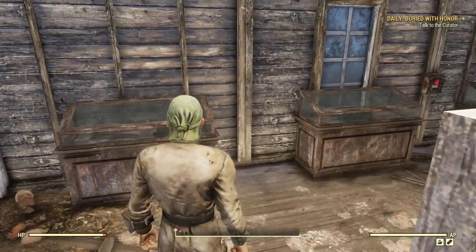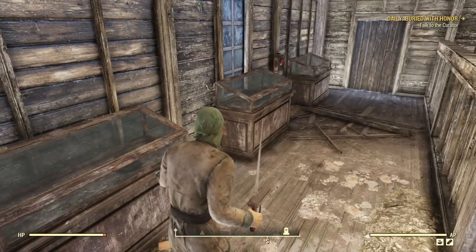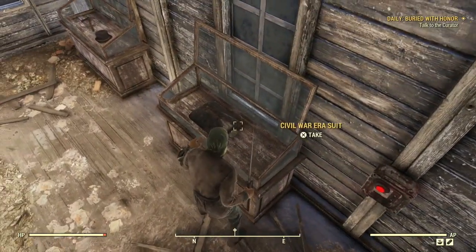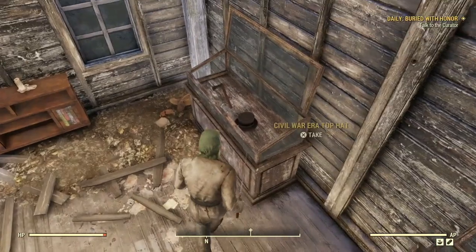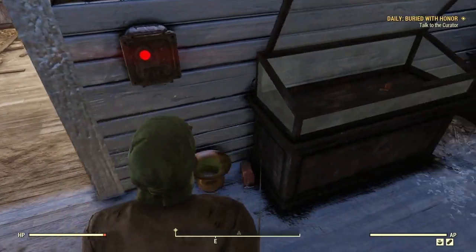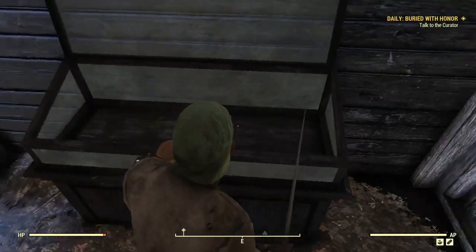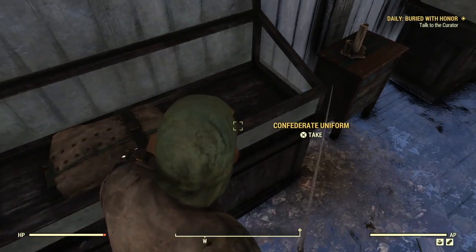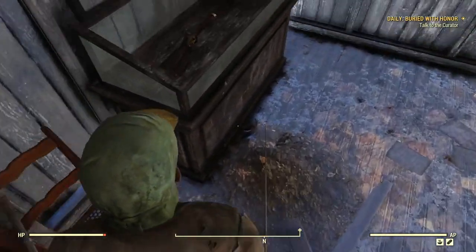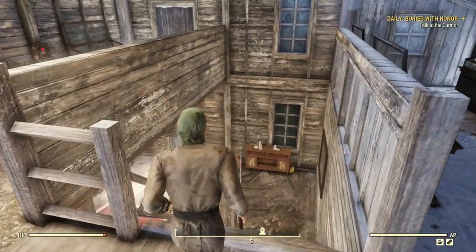Upstairs there are more cabinets with rad roaches about. Press the button to open them — more pistols, a civilian suit with a top hat, a little tomahawk. Another cabinet has a Bowie knife. Another Confederate uniform. Black powder pistol and black powder rifle, though no ammunition in those. So this is basically a treasure trove of armaments — very, very useful indeed.